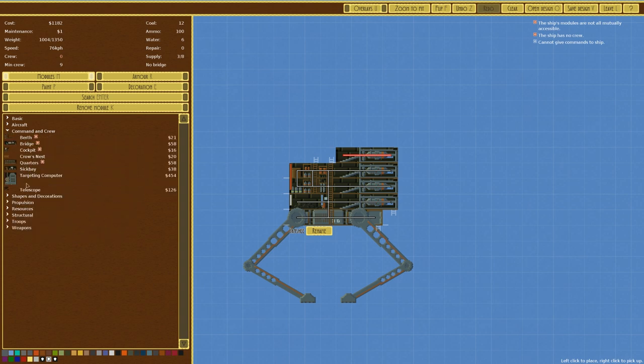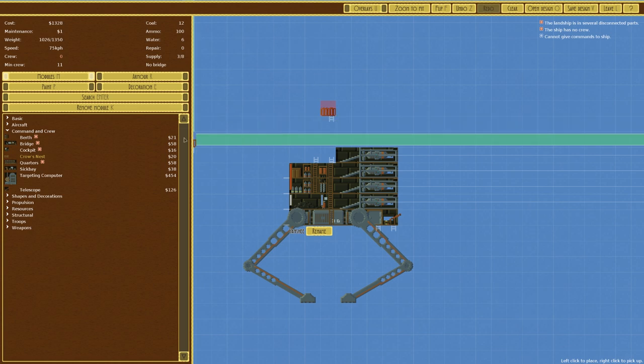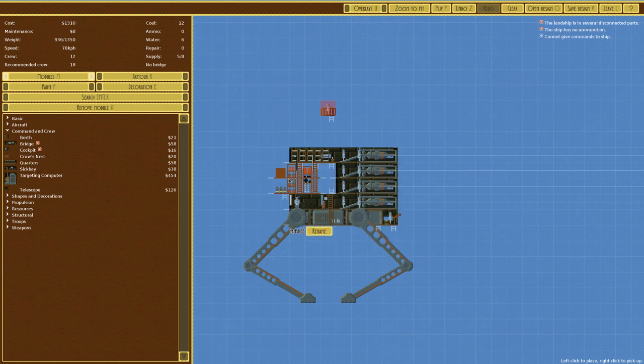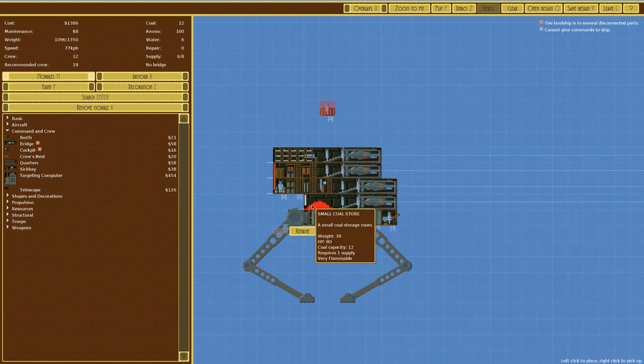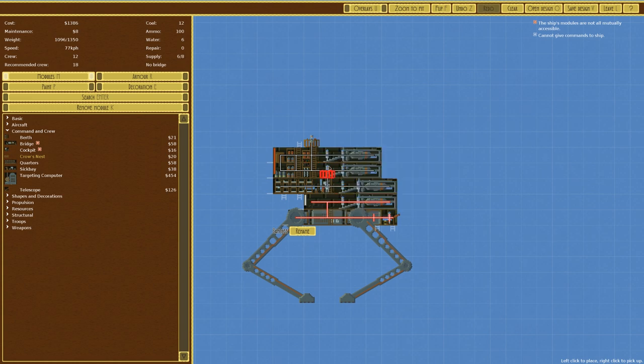I'd like to put on a telescope and a crow's nest. The telescope gives 30 more accuracy at range but it's quite expensive, and we're already at 1308. With a crow's nest on top, plus the fact that we don't have any crew yet, it's probably not going to fit. I'm going to move the weapons back a little bit to stagger them and make it look a bit better. We'll probably just go with a cockpit, which should do the job.